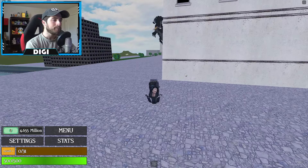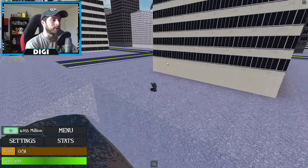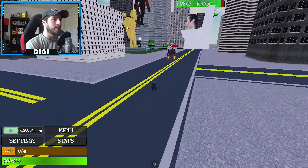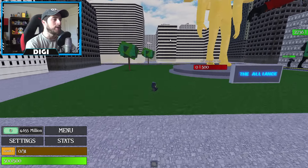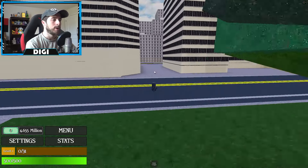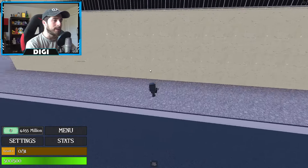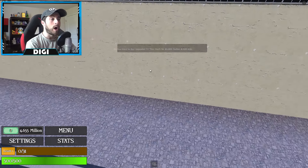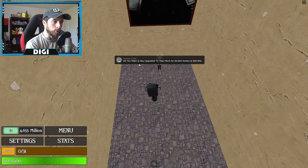Once you have your character, head over this way and enter the city. Go towards the giant golden statue of Large TV Man, then go diagonal left to this building right here. Go around to the back side and there should be a walkthrough wall.